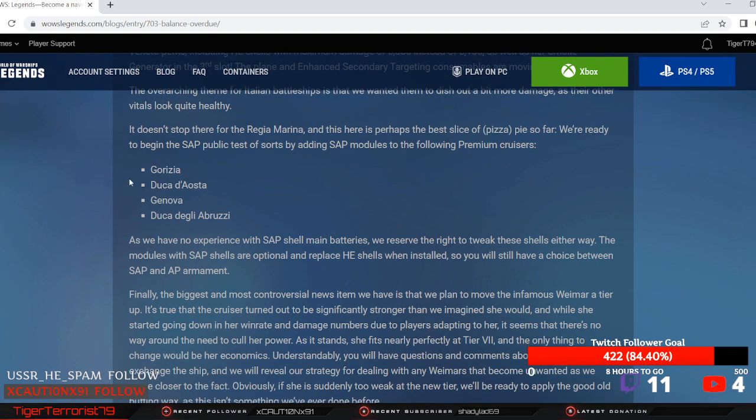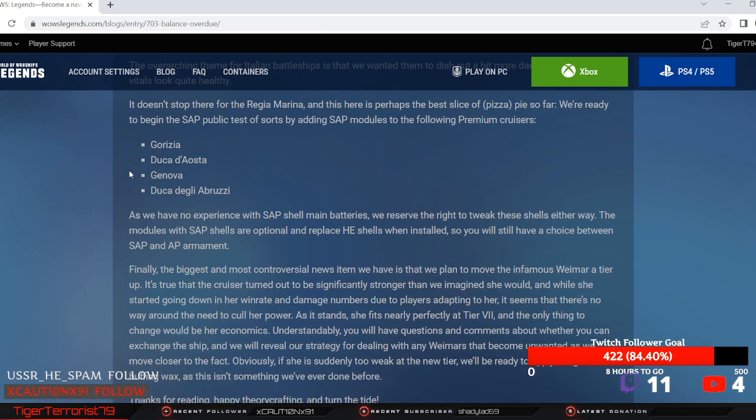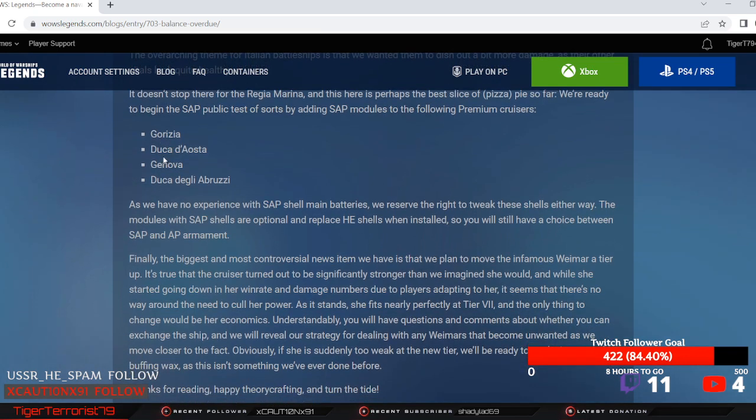It doesn't stop there for the Regia Marina — this is perhaps the best slice of the pizza pie so far. Ready to begin the SAP public test of sorts by adding SAP modules to the following premium cruisers: Gorizia, Duca d'Aosta, Genova, and Duca degli Abruzzi.